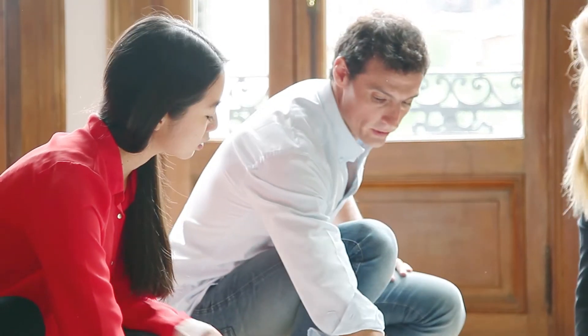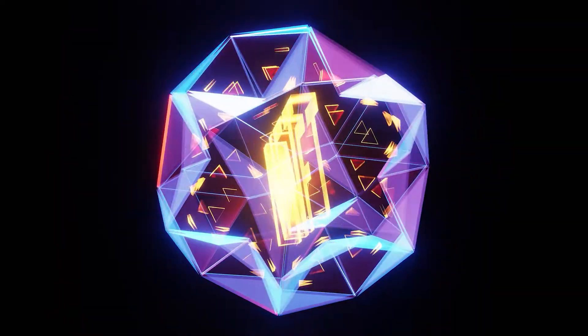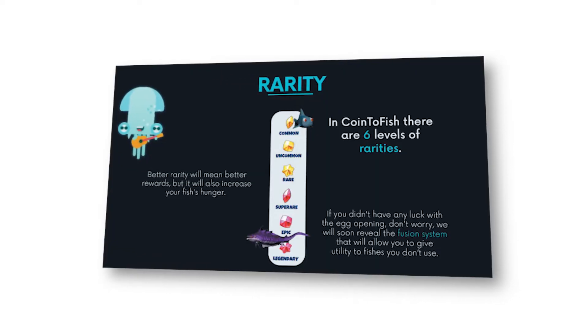In-game NFTs. As we mentioned before, every fish in the game is an NFT. These NFTs have six levels of rarities: common, uncommon, rare, super rare, epic and legendary. If you didn't have any luck with the egg opening, you have two main options. One, buy any fish you want on the Coin2Fish marketplace. Two, wait for the next game update, which will bring the fusion system — that will allow you to give utility to fishes you don't use.